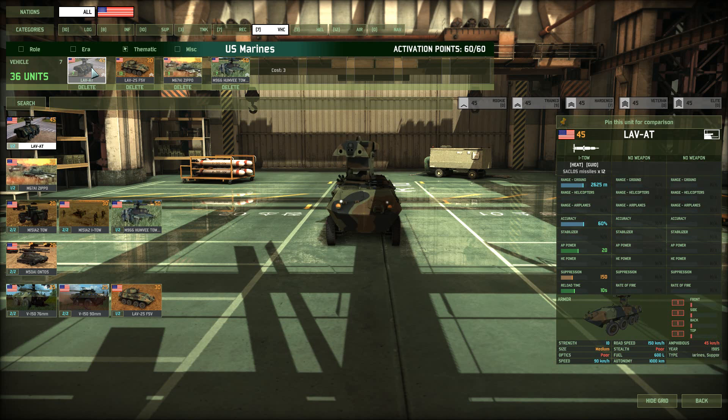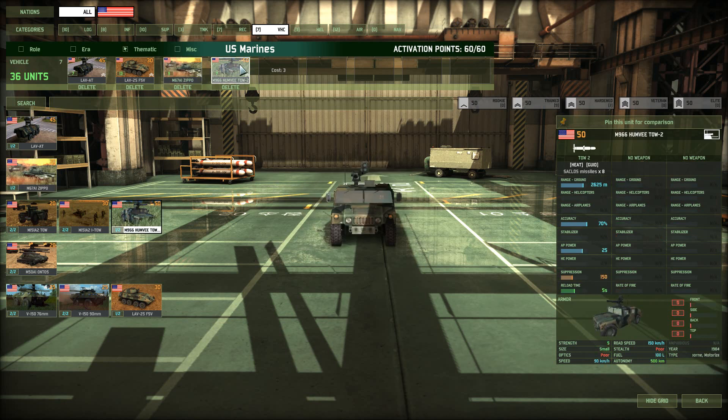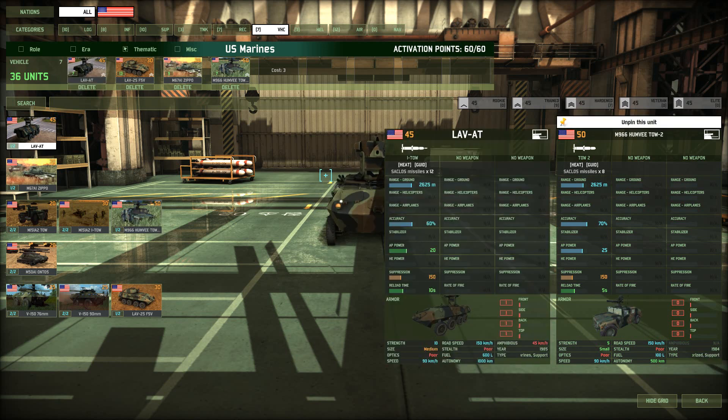Then I have the LAV-80, a dedicated ATGM carrier — very accurate, good missile, decent AP power — and I use these to counter tanks. Zippos are the napalm tanks from the Marines: if Delta Force can't clear a town quickly, use these and it's flushed out right away. Finally, I have the Humvee TOW carrier. They're about as expensive as the LAV-80 but the missile they carry is a bit better. I use these as heavy tank snipers — going after 100-point-plus tanks. With one or two missiles from a 50-point vehicle you can kill a 100-point-plus vehicle very quickly.